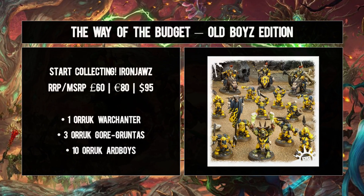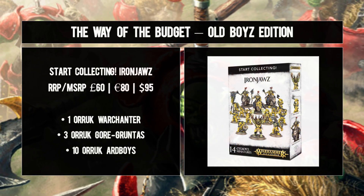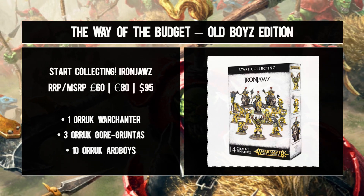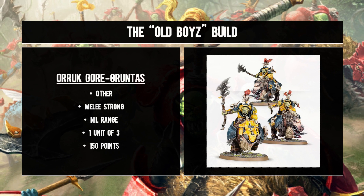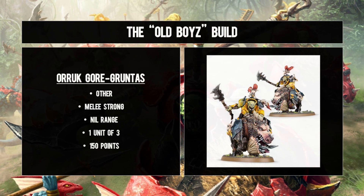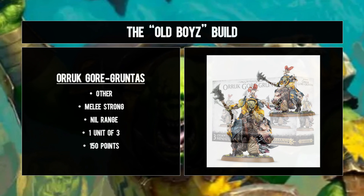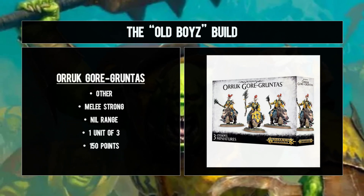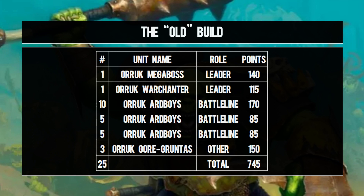It wasn't initially intentional, but this list contains all the models found within the Start Collecting: Ironjawz box - so don't say uncle Benji doesn't think of your wallet when the stars align. A unit of three Orruk Gore-gruntas rounds out this build, bringing much-needed mobility to an otherwise foot-sluggy army composition. With five wounds and a four-up save making them tough enough, you basically point these at an enemy unit, dish out some mortal wounds at the end of the charge, and throw a bunch of attacks - only one damage apiece, but you do remember the Warchanter plus-one-damage ability, right? Enough said.